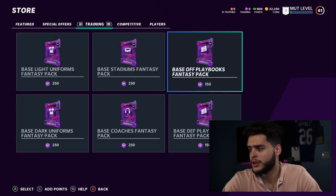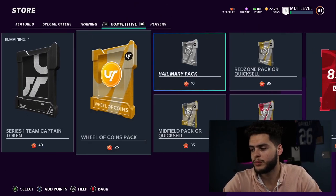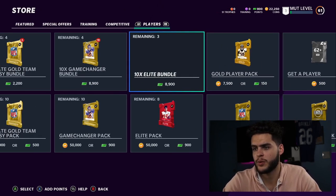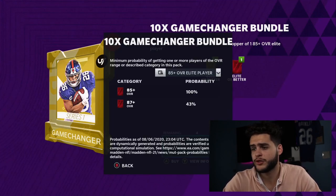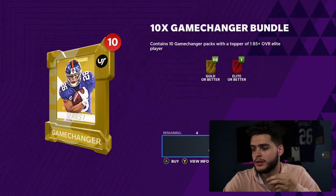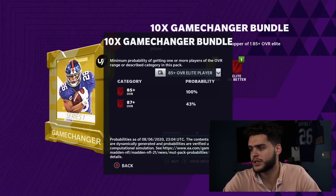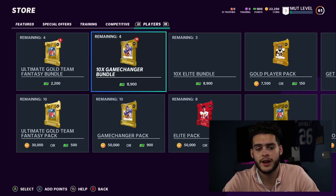Moving on, the Series Master isn't available yet but eventually he will be and you can use your trophies on him. If you're opening packs, the Game Changers bundle actually looks pretty solid — not a bad bundle at all with a topper of 85 plus and 87 plus. A regular pack is 86 plus which is kind of rare, but you have a really good chance of elites per pack. But if you're not a money spender, let's move on.